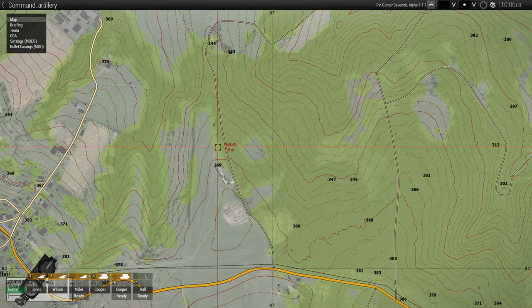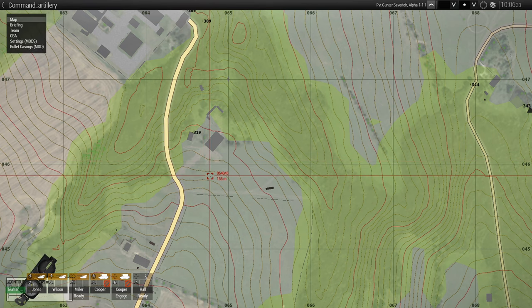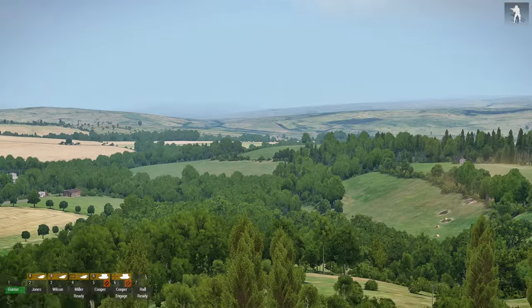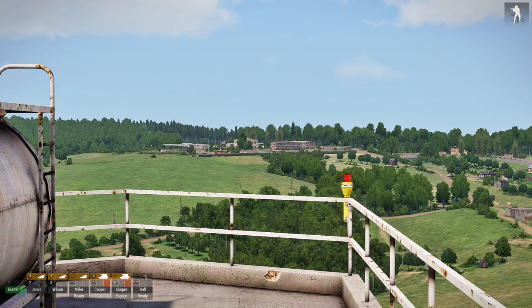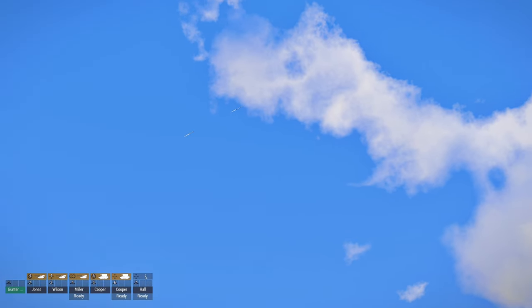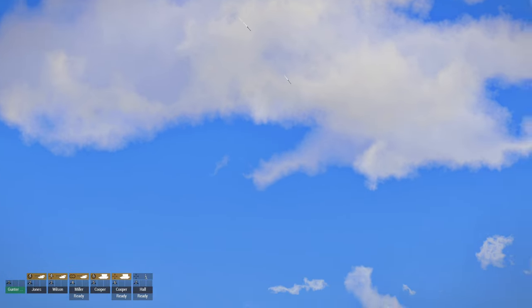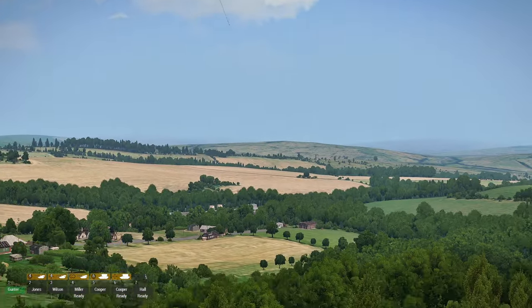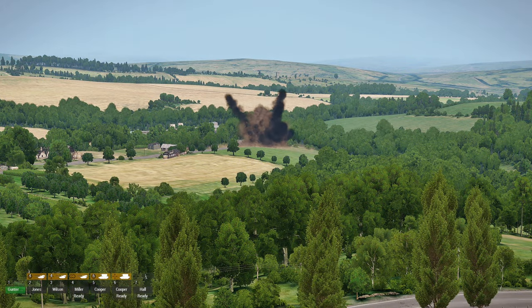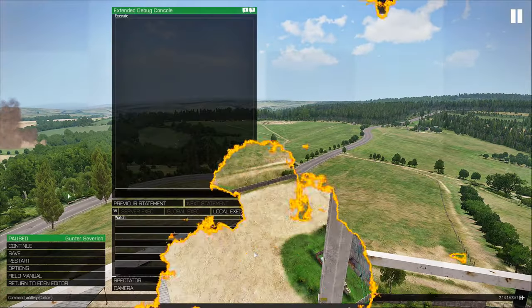You can do the same thing for the Sandstorm — just press whichever key corresponds to it, and the round will land over there. Pretty cool. Let's go back to the editor.